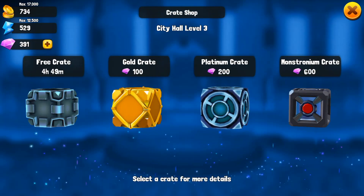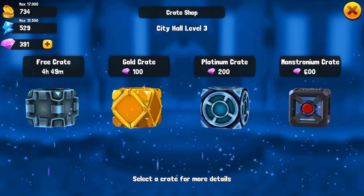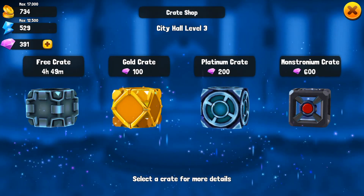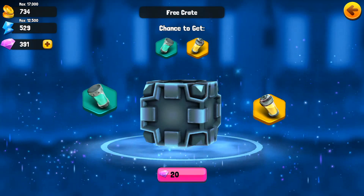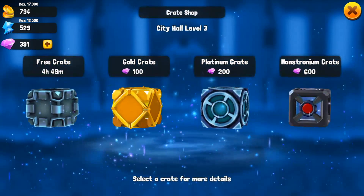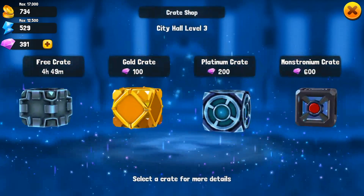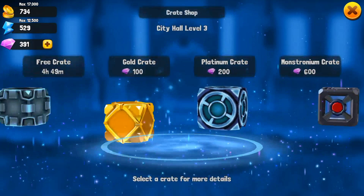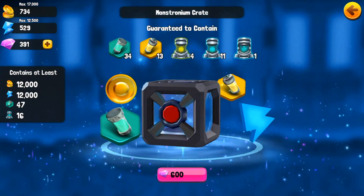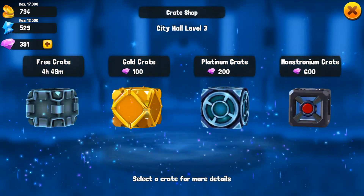Right here there are crates, which you can get for free. The one on the left you get for free, then you have gold, platinum, and monstrochium. Inside each crate you get a chance at different types of things. The biggest thing to focus on here is the modules to get better monsters. As you can see, the higher the crate, the better modules you're able to get, which is key because the better monsters you have, the better you'll be able to raid.